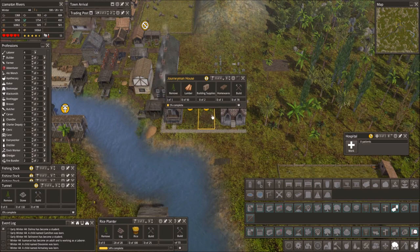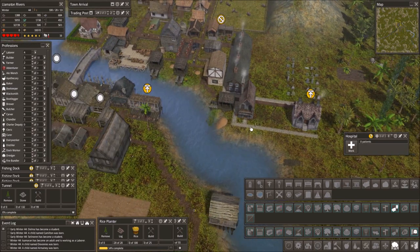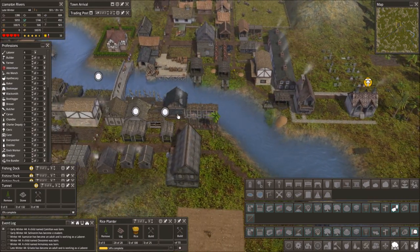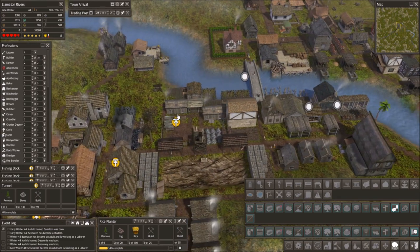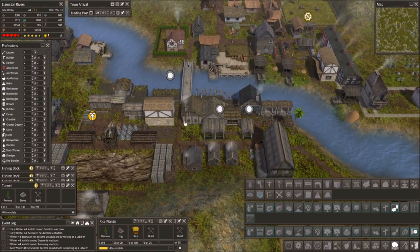I guess we're just gonna let everyone build these up. Hospital — put a doctor in there. At least we have one hospital if someone gets sick. We still have four laborers and three builders, so that's pretty nice.